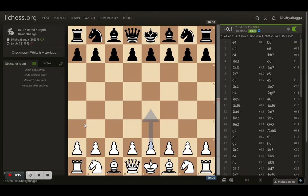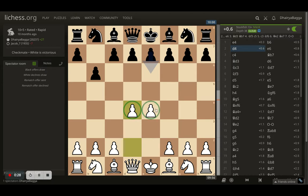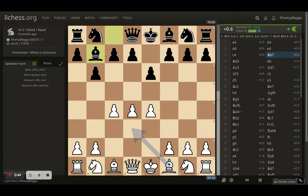10 minutes on the clock for both sides and 5 seconds increment per move. I started off with e4. My opponent responded with b6. I went with d4 because I got space in the center — why not take it? Opponent plays e6 and I went with c4, again going for the center as much as possible. Developing all my pawns towards the center. Opponent plays bishop b7. I went with bishop to d3, just trying to develop the bishop, with the plan of developing the knight and castling.